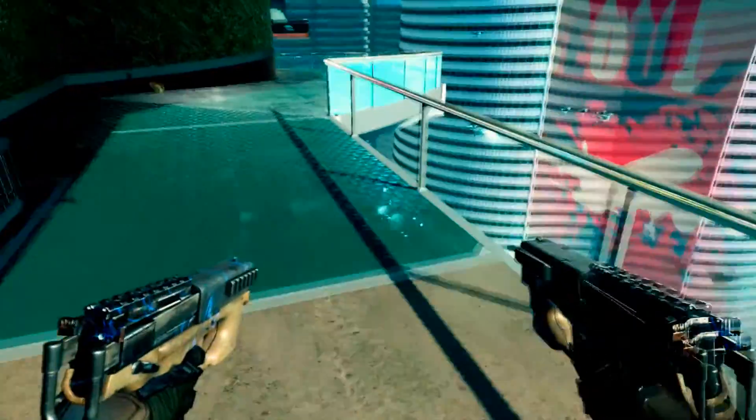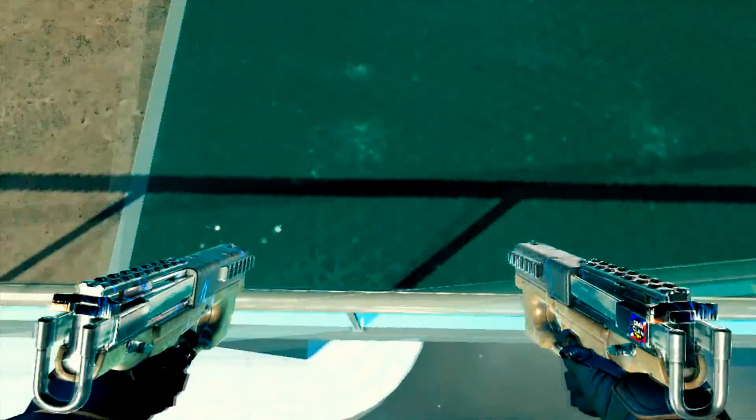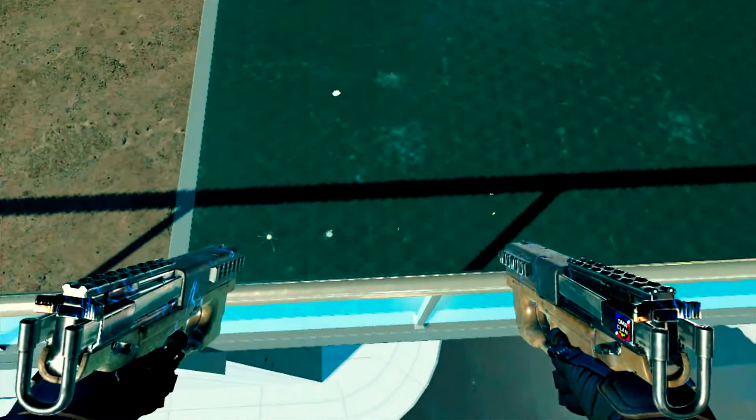So what you do — you see this one right here, jump on the rail right here, and then you're going to fall down. Go as close to this wall right there, you're going to fall down, boost, and then jump. So: fall down, boost, jump — that's how you get in.